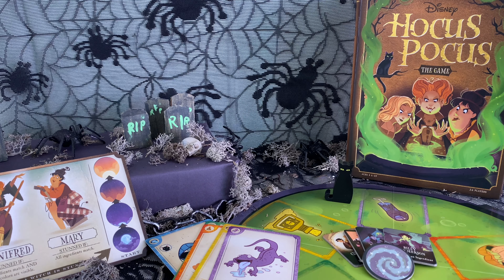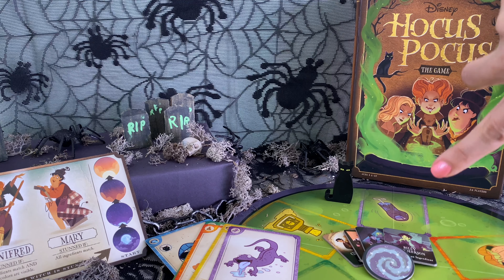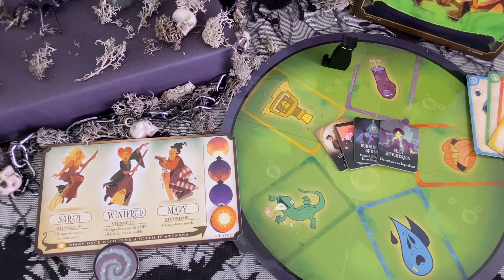If all five ingredients are the same color type, you stun a witch. Here's the stun card where we can see which witch we stun. The sun will move up until it rises and the spell will be broken. If you stun a witch three times, the sun rises and the players win.